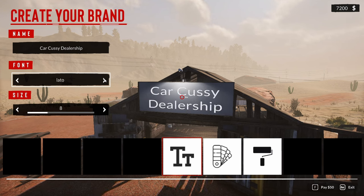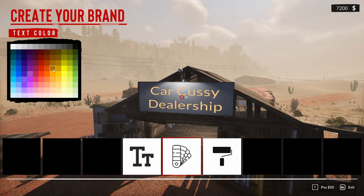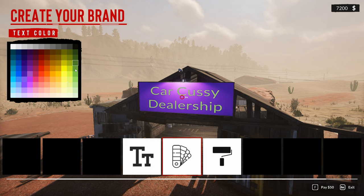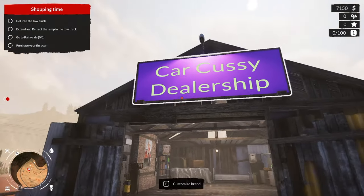You know, sometimes I shouldn't talk. Let's see, something that pops. Oh, I'm liking that. And then we'll go with a good green. I like the green better. Pay $50 — we got that. Nothing else I can do here. We did the colors, so it's happy.